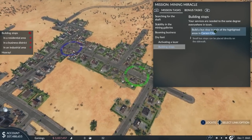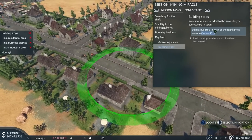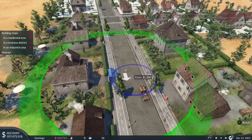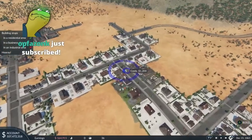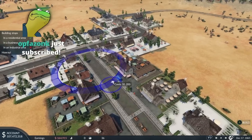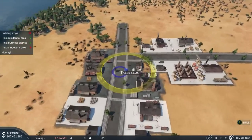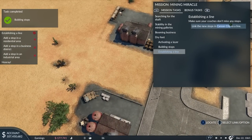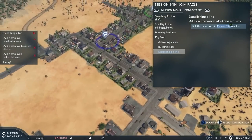Everything's up to date in Carson City. Build a bus stop in each of the highlighted areas. We need to get people — do we make money for just transporting people around town? Pre-bus time, before the bus existed, there were horses. Thanks to Ambysneak, Deadburr, and Opfazonc — eight months is a long time, thank you very much. I do appreciate your support.